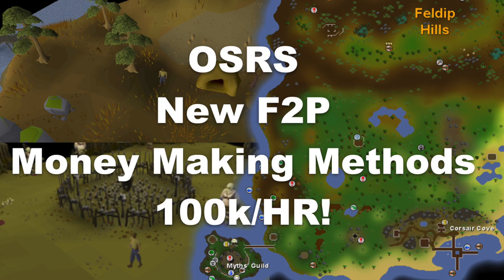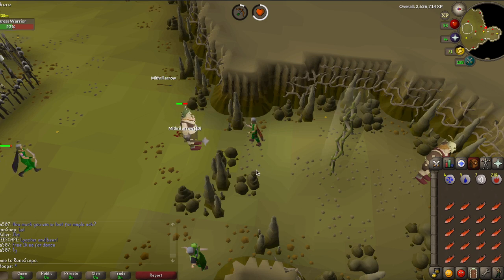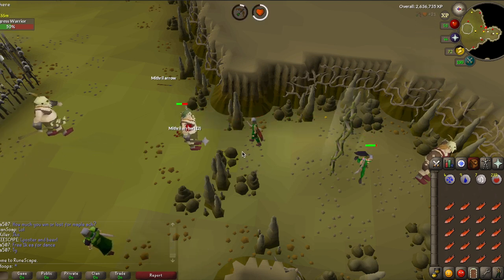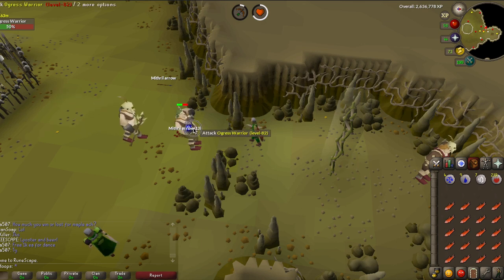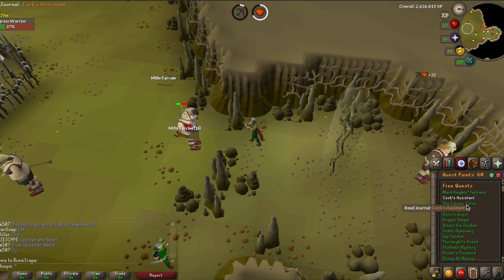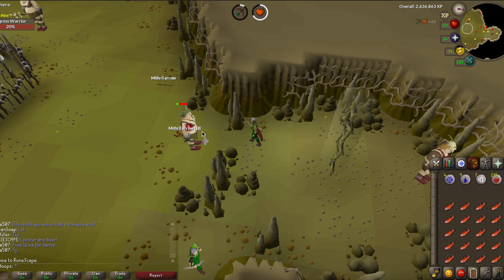Hey guys, welcome to my new money making guide. This guide includes 3 methods. All 3 methods include new methods that were brought along with the Corsair Cove, that area for free to play players. You need the curse quest completed to get here.